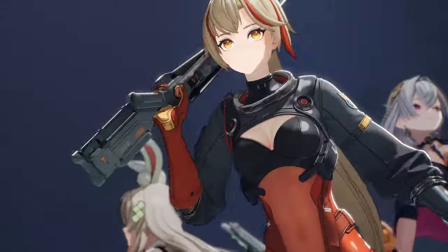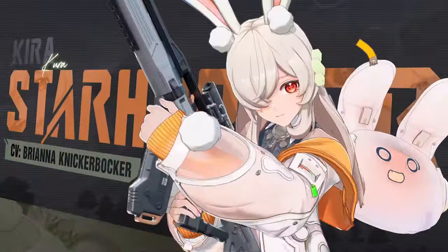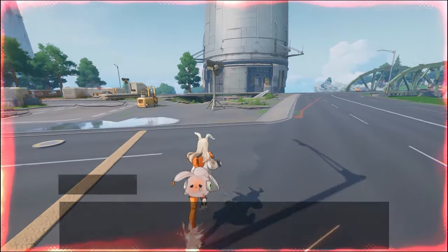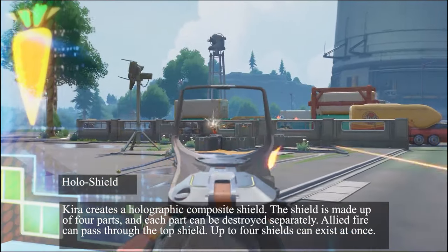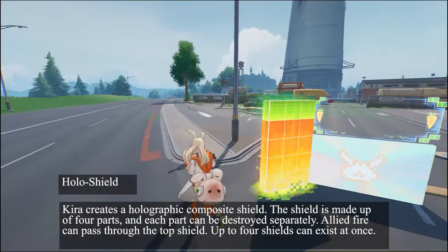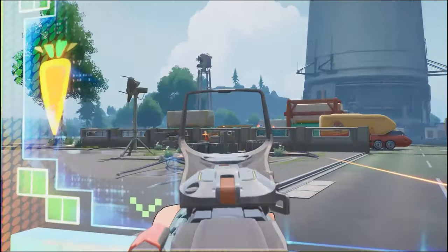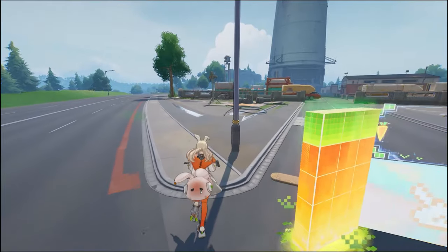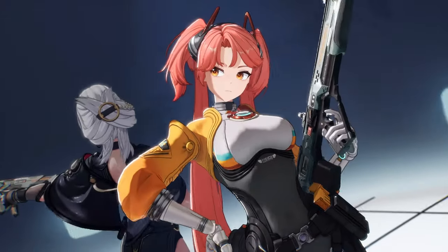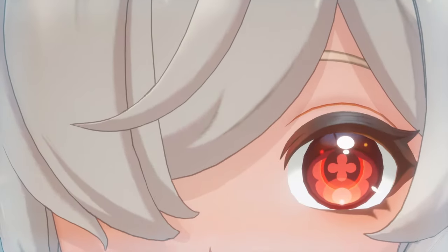Our next character plays more of a defensive role on the team, and goes by the name Starhopper Kira. Her tactical, Halo Shield, allows her to create a holographic composite shield to make cover where there was no cover. The shield is made up of four parts and each part can be destroyed separately. Allied fire can pass through the top part of the shield, and up to four shields can exist at any time. I wonder how difficult it's going to be to destroy the shield — regardless, this is a very useful ability to have in one's back pocket.